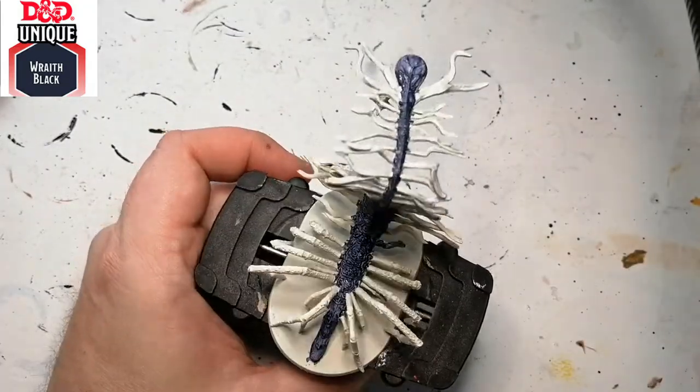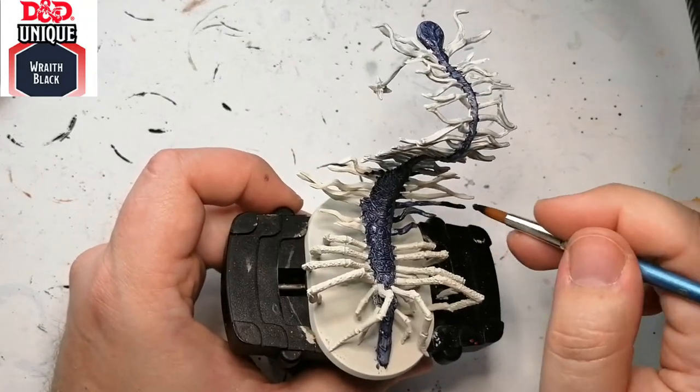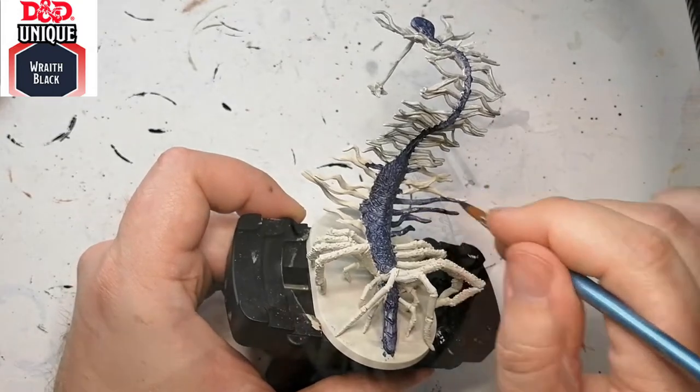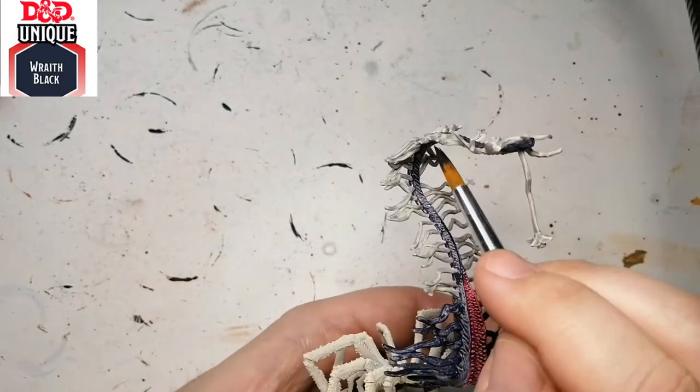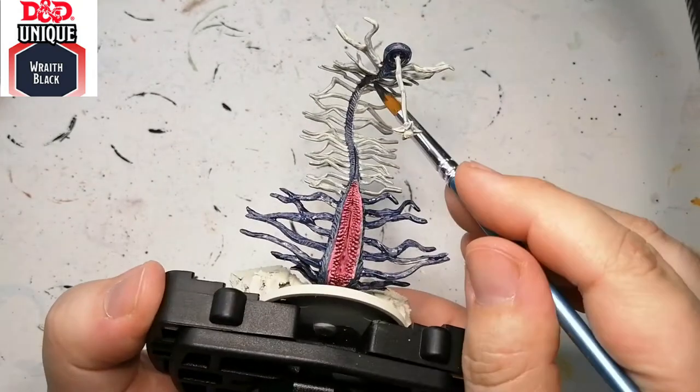In the box there are two of these guys, but I'm just painting one on screen and the other off screen. There are certain tentacles that have this blue as well because in the artwork it's darker at some points.